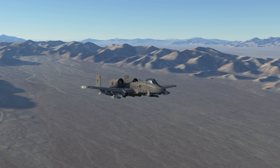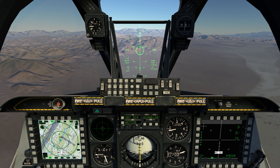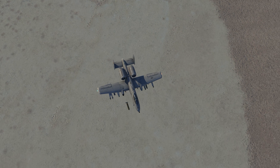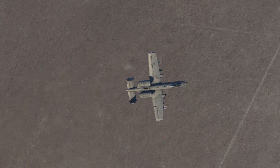Counting down through eight seconds — I'm just going to press and hold the weapons release switch. Three seconds to release. I'll come off to the right and we'll have a look at what this does to those trucks.